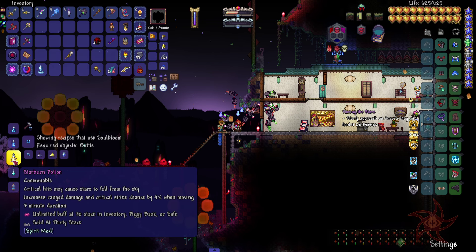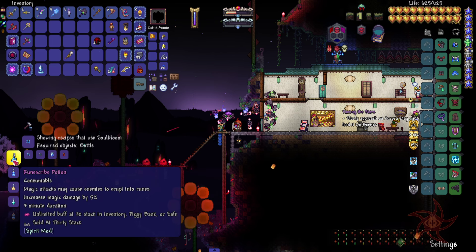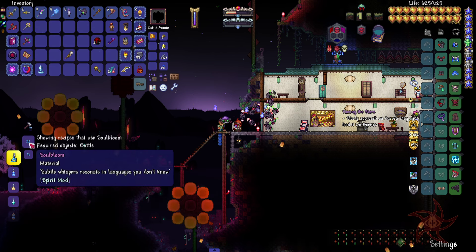Kind of cool there. Star Burn — critical hits. Yeah, I can't get crits. Getting hurt may cause my enemies to suffer Soul Burn. And then Rune Scribe.